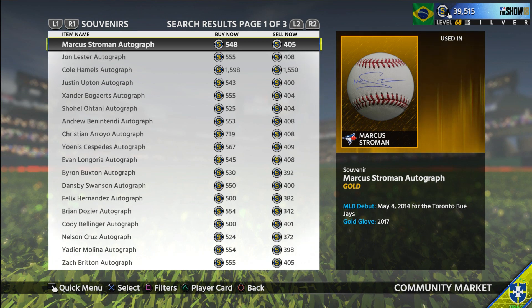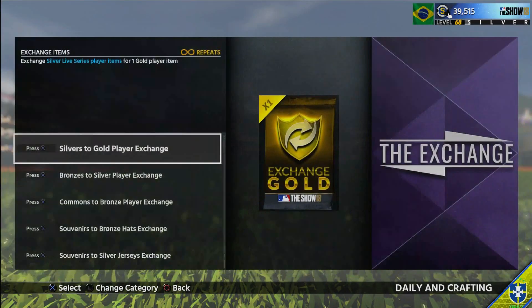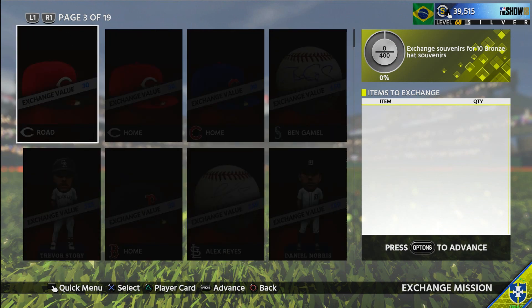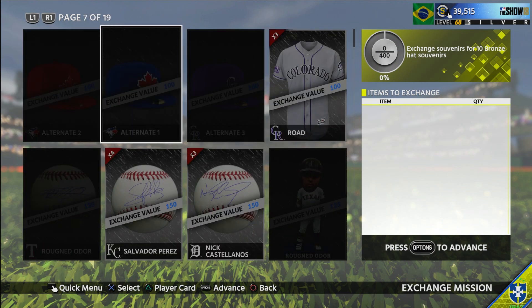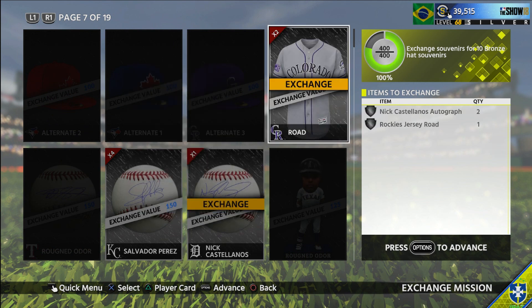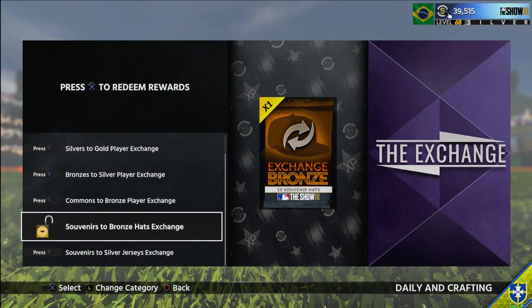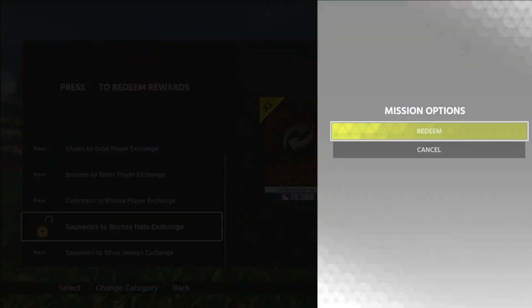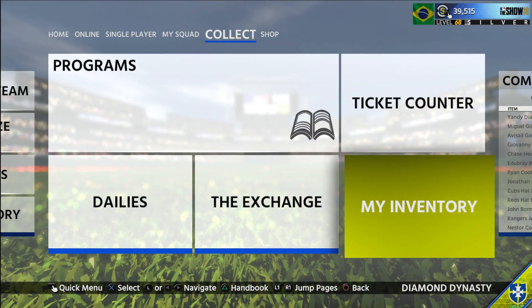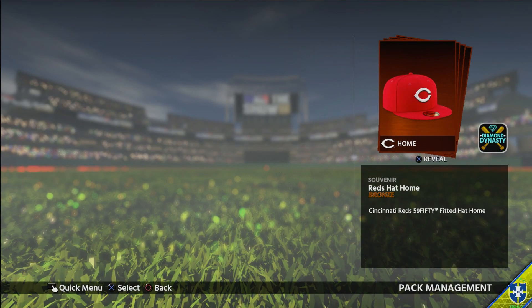Opposed to the original method where I used a gold baseball — currently going for 400 — plus a bronze hat at about 50, so that's like 450. We're saving about 150 stubs doing this method, so it's gonna equal so much more profit. It doesn't take any more time either. Two silver or bronze baseballs plus a silver jersey equals 400 exchange points — no exchange points wasted — and it gets you a 10-souvenir bronze exchange pack.